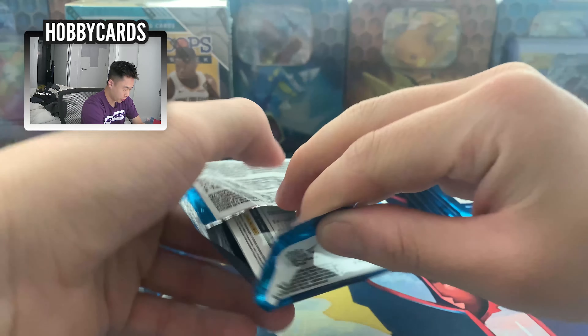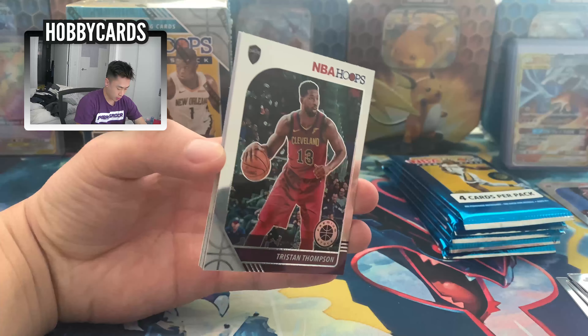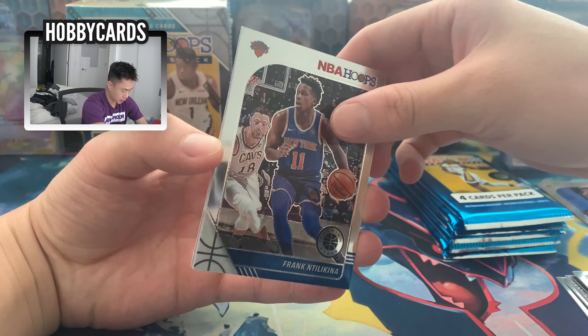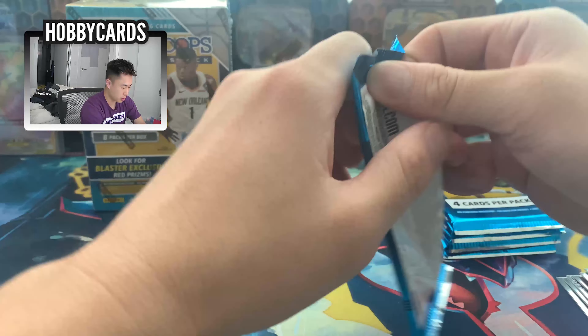It's pretty easy to open up like this, but it kind of gives it away in the back. Alright, pack three: Tristan Thompson, Frank Ntilikina — I don't think he's playing — Nicolo Melli rookie, and Derrick Rose. Alright, we'll keep going.